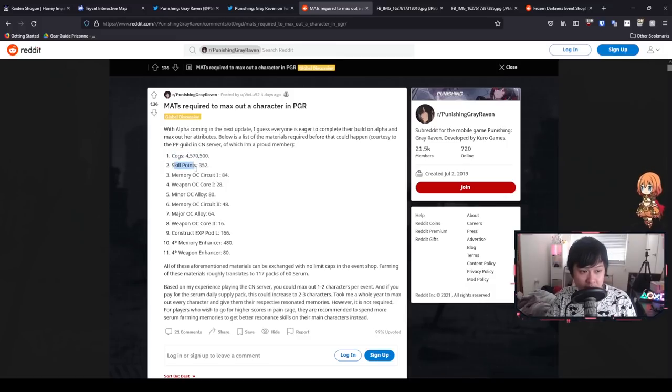What we really want are these cogs, skill points, and memory circuits because we are going to be farming for Bartons in the event. We're going to need the minor OC alloys as well as the major OC alloys, and the memory OC circuits as well. Very importantly, we need these construct EXP pods - I actually ran out because I was a little bit silly with my allocation of resources. The majority of the pre-farming for Alpha is probably going to be going into your overclocking materials as well as your EXP pods. You should have a crazy amount of memory enhancers from running co-ops.